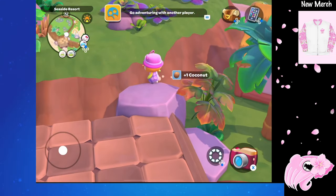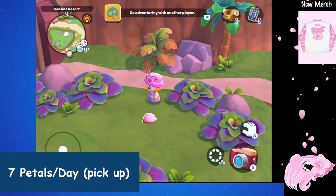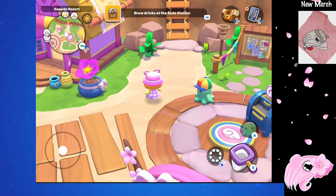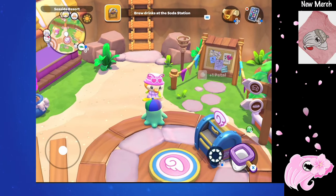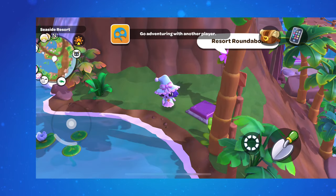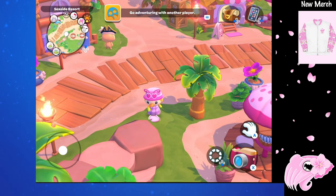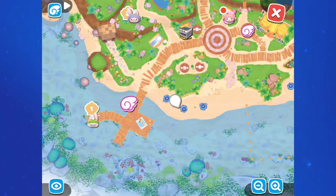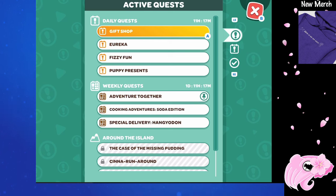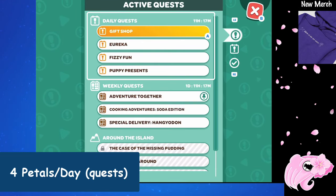Similar to dragon pearls, each day around your island you will be able to find 7 petals somewhere in the main area of Seaside Resort. Unlike the dragon pearls, the petals are much smaller and not nearly as bright, so they kind of blend in and may be a little bit more difficult to find. The petals also seem to be showing up in more difficult places — for instance, one of mine was hiding behind a wall and you could not see it at all from most camera angles. Others have reported petals hiding behind trees and planters. In addition to those 7, you can also get 4 more petals by doing your daily quests — for each daily quest you do, you will get 1 additional petal, so you can get 11 altogether.